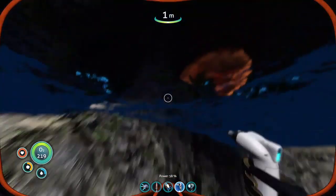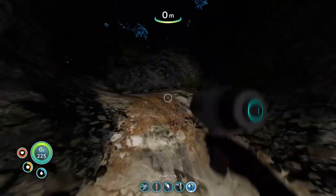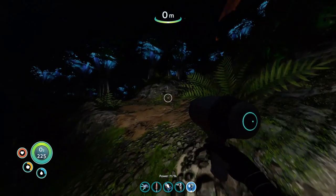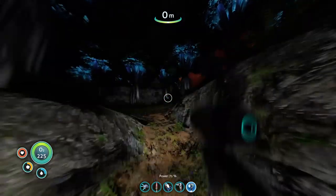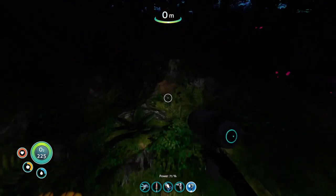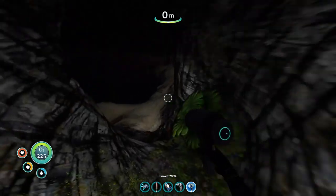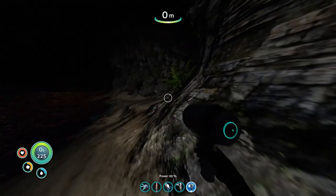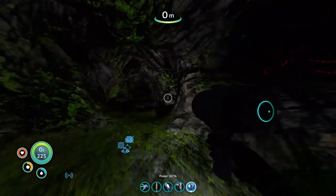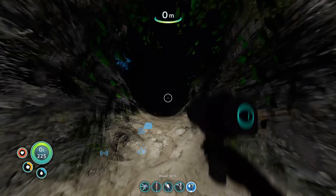Those are some really good floodlights - wow. Now we just gotta find a cave entrance, which shouldn't be too hard considering this island is like 90% cave. There we go - oh, I don't think this is actually the cave, I think this is just another passage. Yep - darn.